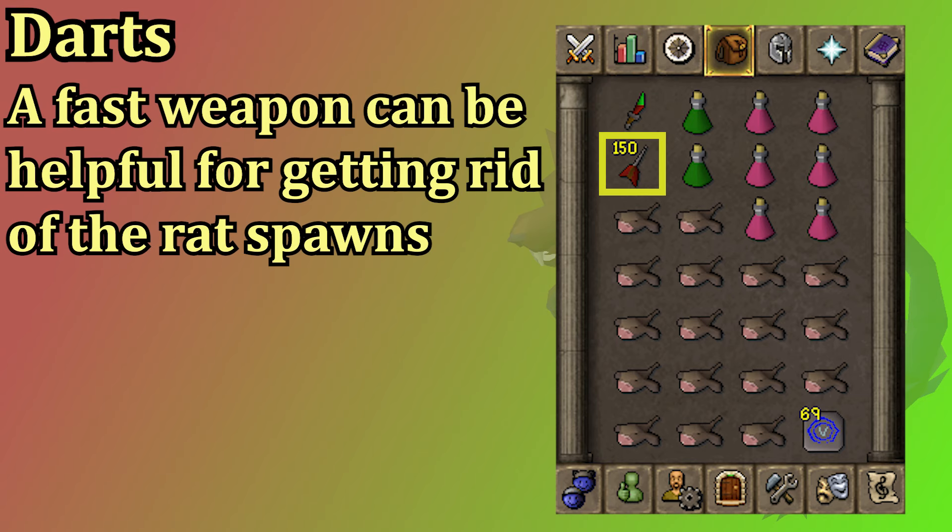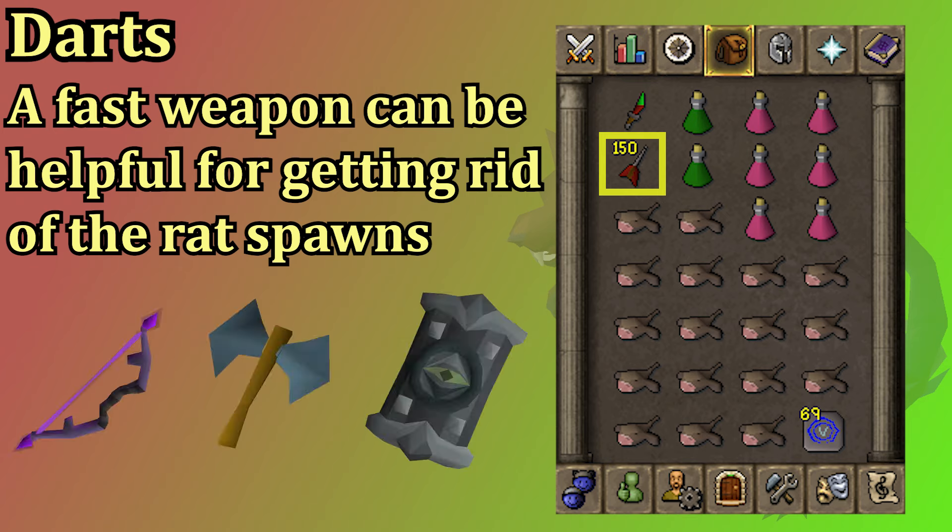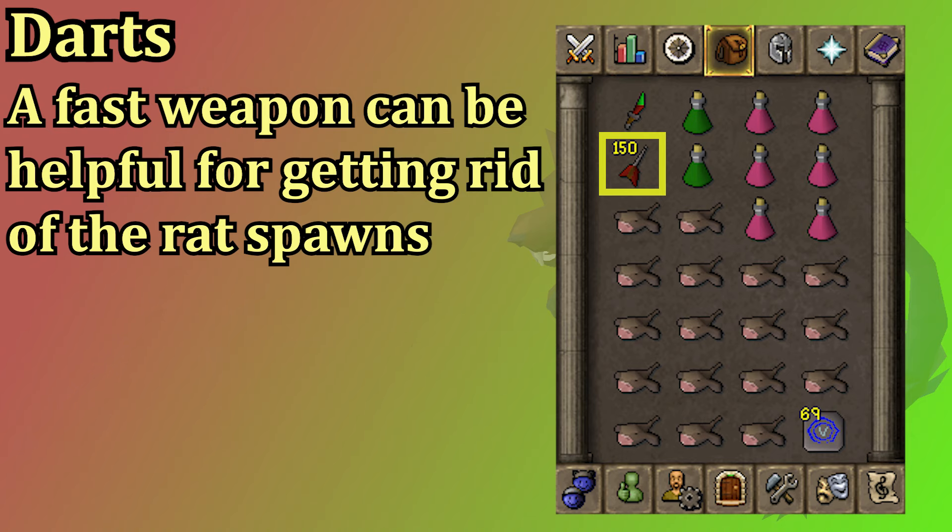I have some throwing darts in here to help clear out the rats that spawn. If you have a bone weapon from Scurrius you want to use that to clear the rats, but before you get one, any quick weapon is going to help you out. You can also use a venator bow, a rune thrownaxe, or even the din's bulwark to clear out a bunch of rats at once, but you don't need those weapons to get started with Scurrius.